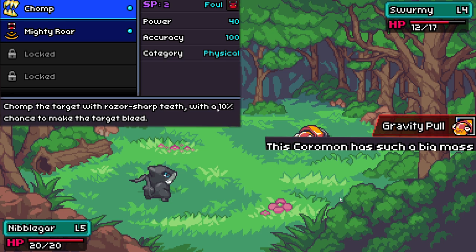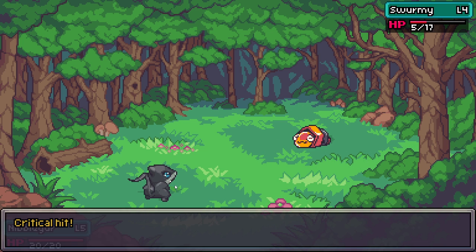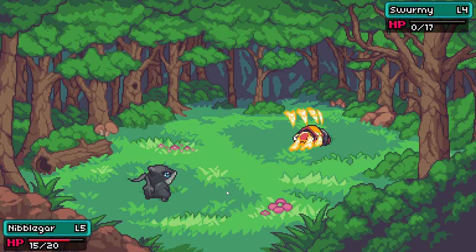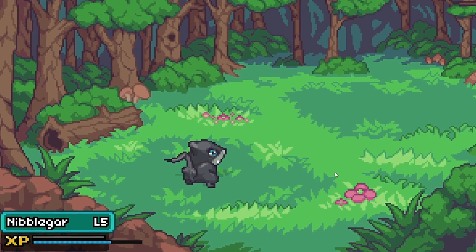Nibblegar also has a pretty useless passive ability that makes the enemy unable to switch out or escape, but enemy trainers usually don't switch anyway. There is a way to change this passive ability — I think you have to pay for it at the second town, so that's something we'll definitely do. We just keep chomping until it dies. We did crit there which is very good, and the swarming hit pretty hard — actually harder than our nibblegar.